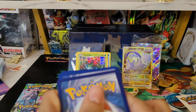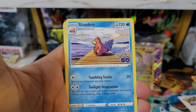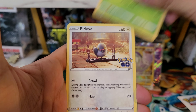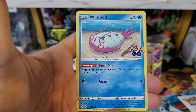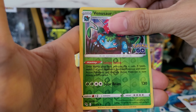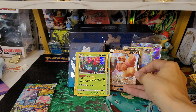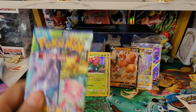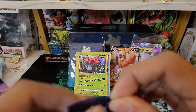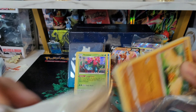Looks like one more pack after this — second to last pack. Fire energy, Steelix, Zatu, Slowbro, Bulbasaur, Pidove, Spinarak, Whirlipede, Larvitar, Venusaur reverse — and a Conkeldurr V! Have not pulled this yet, so I will definitely take it. I know Conkeldurr has an alternate art in this set, so that'll be pretty cool to get. I do find it weird that Conkeldurr is in this set instead of Machamp — but Machamp came out in the last set, so that makes sense.